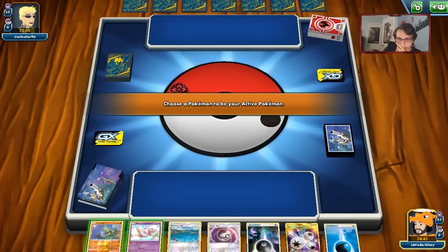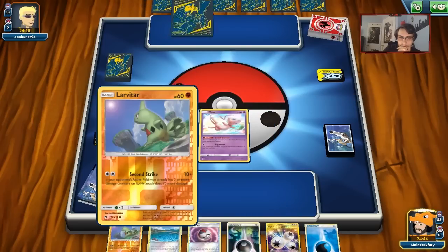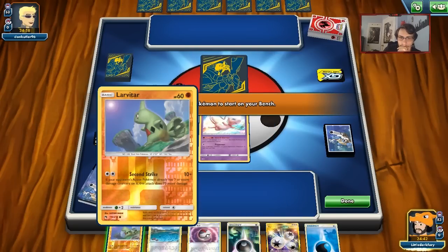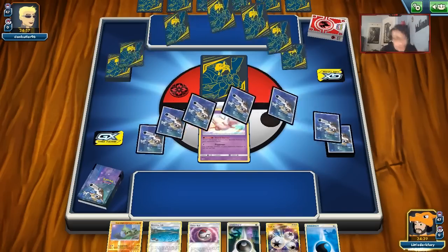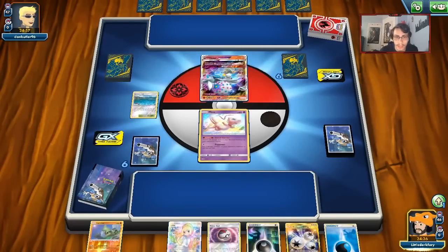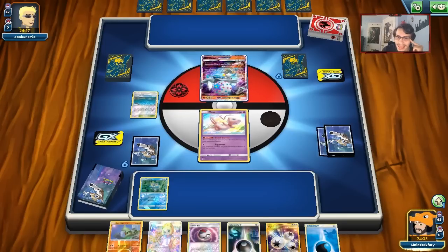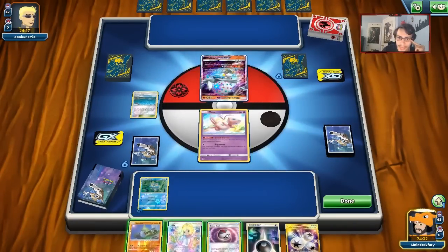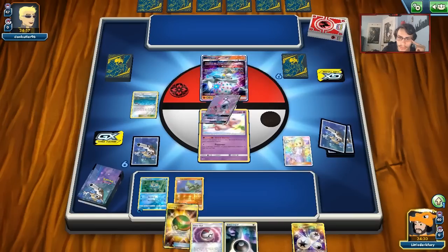We start with Mew. Unfortunately we didn't get a good starting hand here — but the Lillie top deck saves our lives completely. It doesn't look like my opponent is going to be playing a tag team Pokemon unfortunately, but I think Doom Count can still be useful. This matchup is still probably our best matchup on paper.